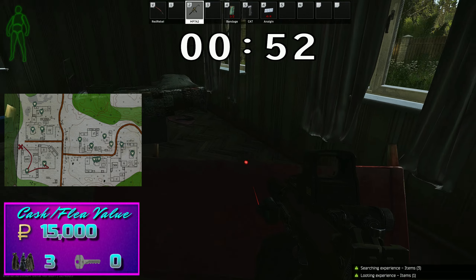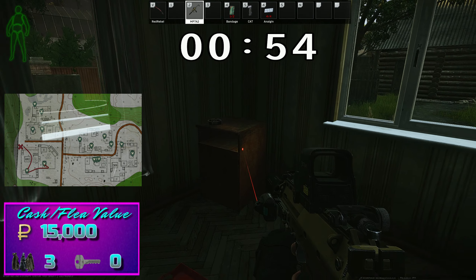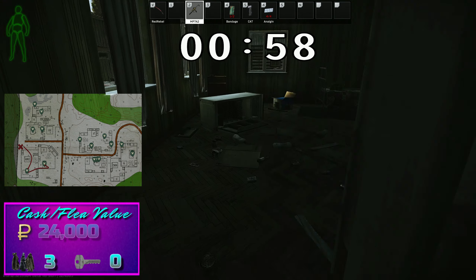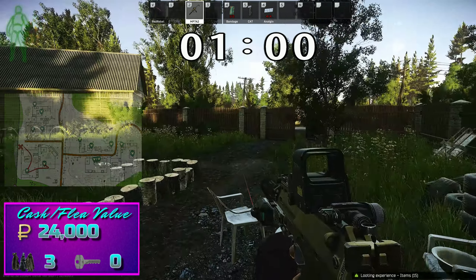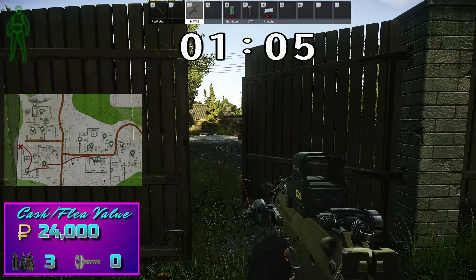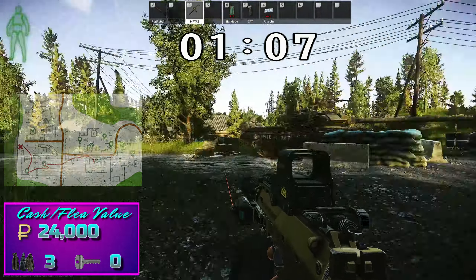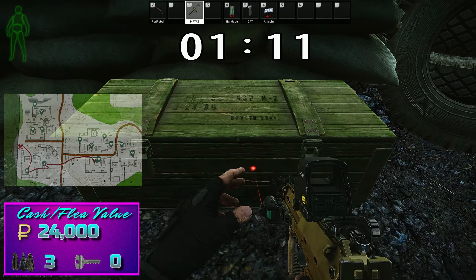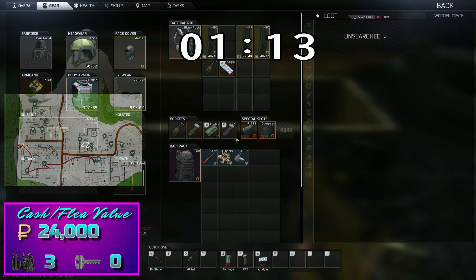There are several junk spawns in that area, and here is your rare tech spawn. That can sometimes be a Tetris — this time we got a USB. Moving out the front gate and getting the green crate near the tank. There is also a cottage safe key spawn in the bus just ahead by that bus stop, though we did not get that.